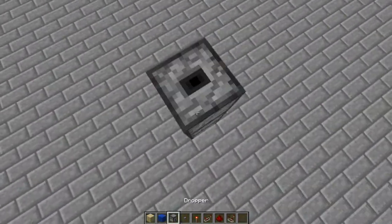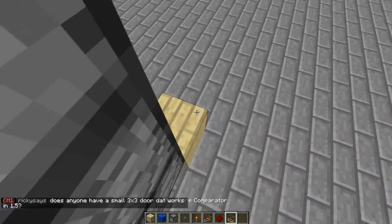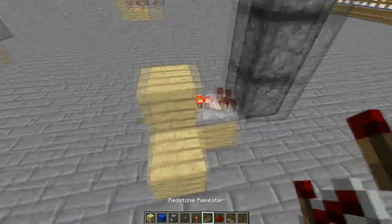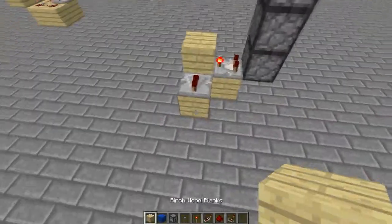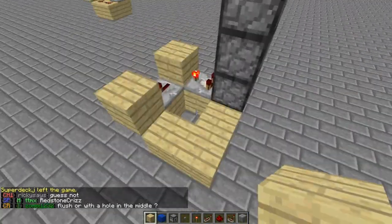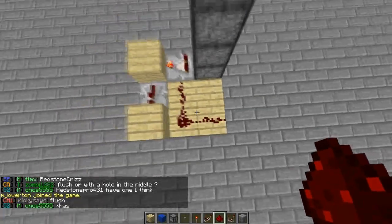Here I have a dropper tower where you want to move your items up. Out of the bottom dropper, you go out with a comparator on subtract mode, then that faces into a block that curves around the corner, going into a repeater, then again around the corner. You want to have a 2x2 platform with redstone dust in that way, and then a repeater facing into the actual droppers.